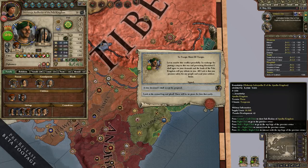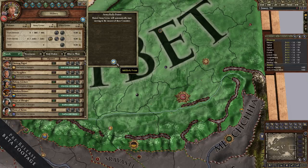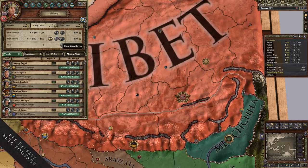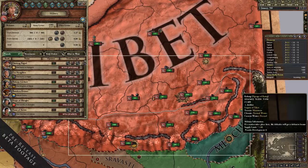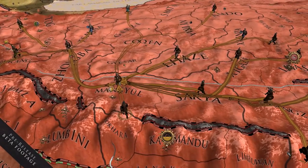Another feature we've added is the new rally point system. In Crusader Kings 2, it can be a little frustrating when you raise all your levies and armies, because they pop up everywhere within your realm and you have to gather them up manually. So we've added a system where you can designate certain provinces as rally points, and when you raise your armies they will automatically wander to the closest rally points and merge into a big army.